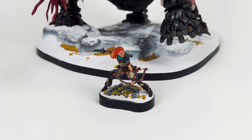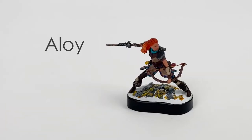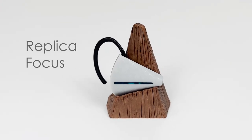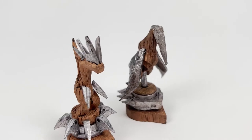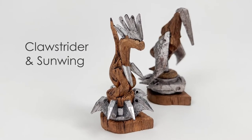Moving on to the next piece is the Mighty Aloy. Made to scale along the Tremor Tusk, standing at about 2.5 inches tall, you also get a replica focus along with a stand. Keeping with the same size of things, here are two Machine Strike pieces: Clawstrider and the Sunwing.